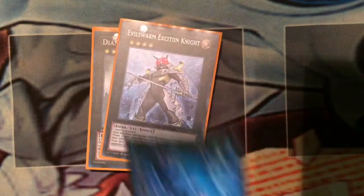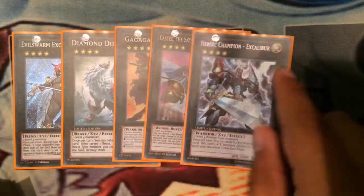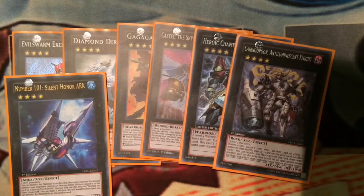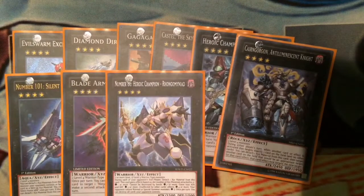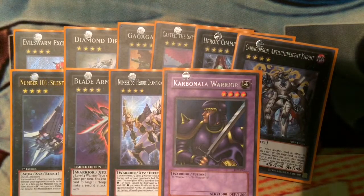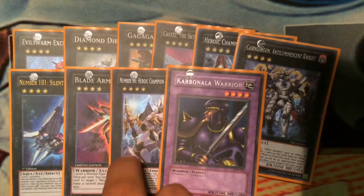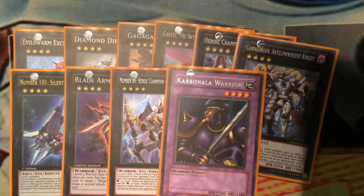For the extra deck we start with a bunch of rank fours: Evilswarm Exciton Knight, Diamond Dire Wolf, Cowboy, Castel, Excalibur, Ghostrick Alucard, Number 101, Blade Armor Ninja, and Number 86. Number 86 is the guy you're always trying to go for first turn to lock down your opponent. Carbonado Warrior is here because it's a warrior and it's rank four, so you can Instant Fusion it to get the extra Xyz material for Number 86 and make more plays - the fact that it's a warrior is just a bonus.